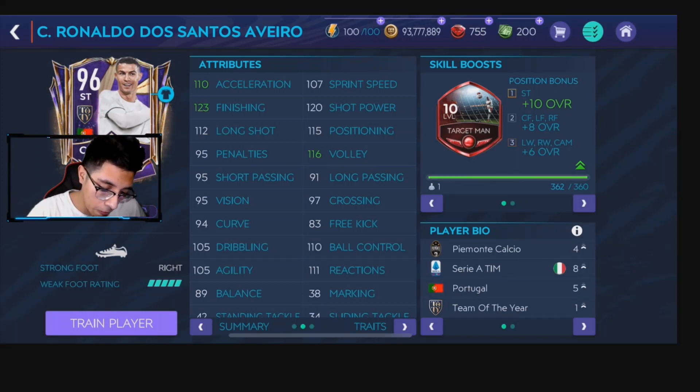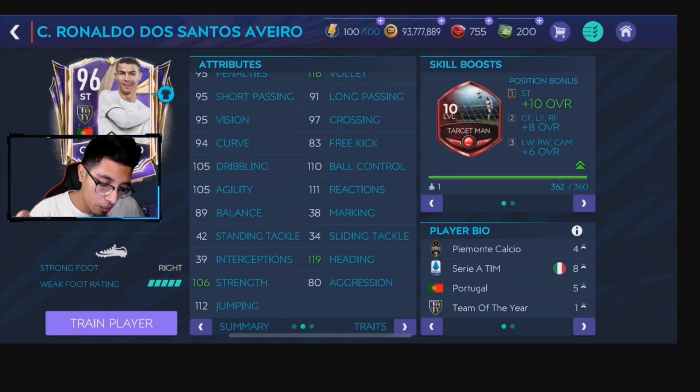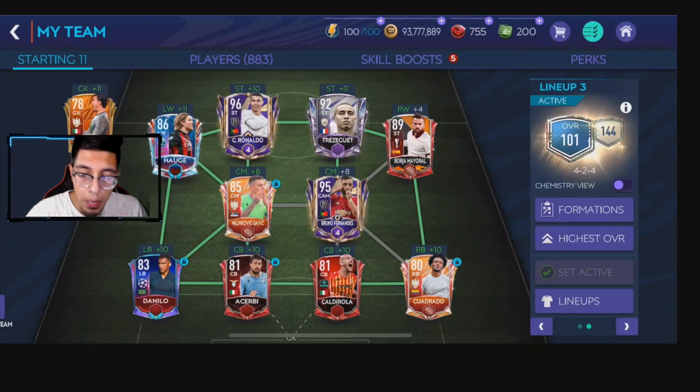105 dribbling, 110 ball control, 105 agility, 115 reactions, 119 heading — better than Lewandowski of course — and 106 strength. Of course he's from Serie A, club Juventus, Portugal, and he's the Team of the Year player. With that, we're going to get to the gameplay.